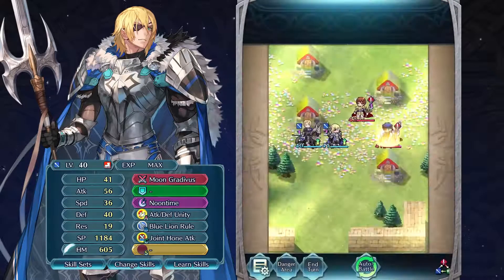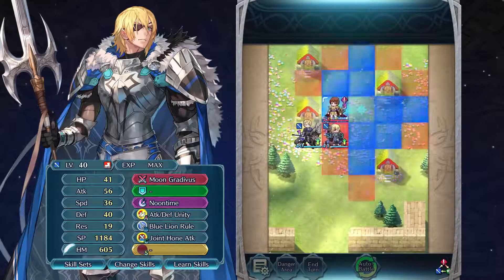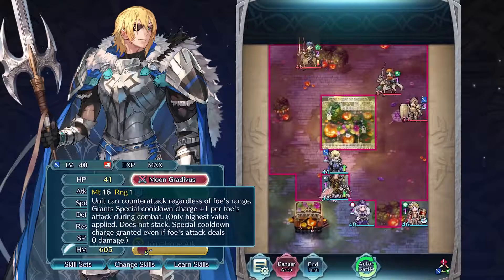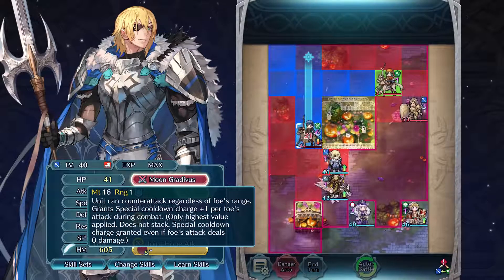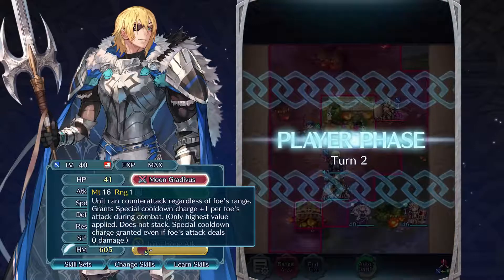Although his younger self excels during the player phase, this version of Dimitri can be effective on both phases of combat. This is because his weapon, Moon Gradivus, allows him to counter at any distance and his attack stat is no longer tied to the player phase of combat. His weapon also charges his special cooldown for Noontime with each enemy attack against him and helps keep him alive.